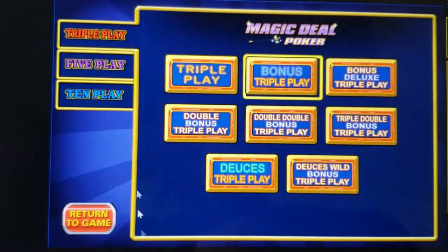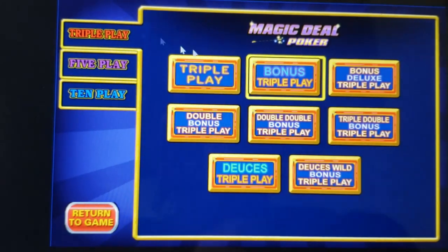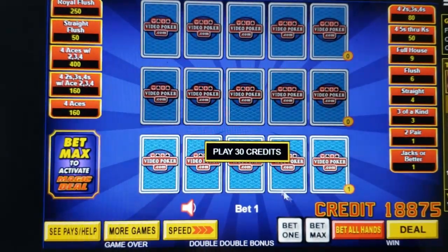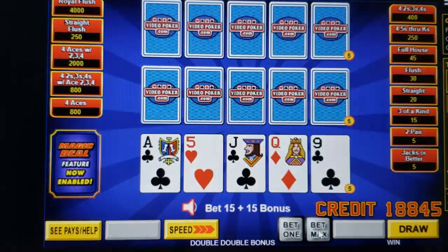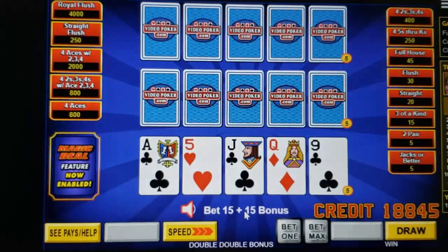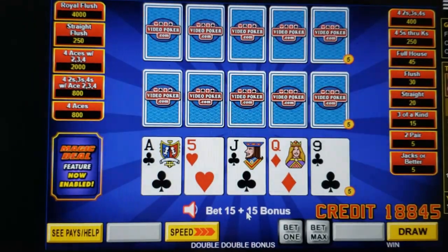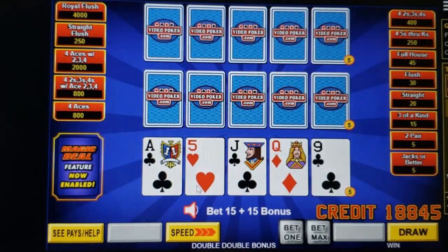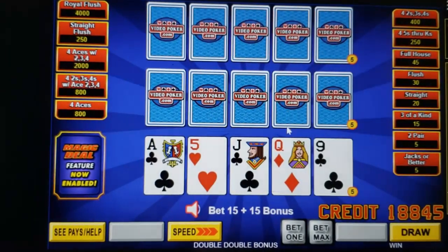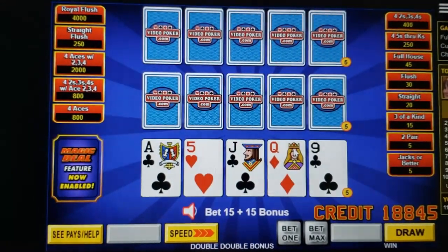I'm going to go with triple play for simplicity — double double bonus. You're going to want to play max bet, and max bet here is double the amount rather than just one extra credit. So a single line game at five credits is going to be ten credits per line, meaning for a three-line game, of course, thirty credits.